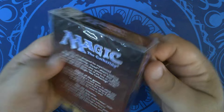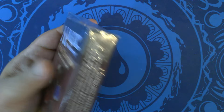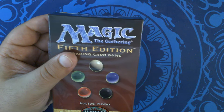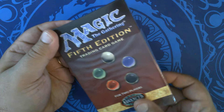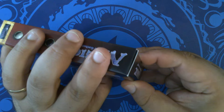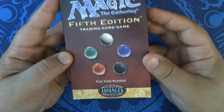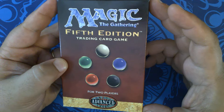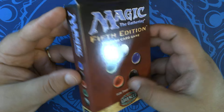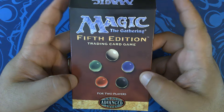Let's see what's on here. According to the back, there are two 30-card decks and a booster pack of 5th edition. One of the things pioneered in 5th edition was this double-sized deck box, which was used up through — I think it was 7th — for two-player starter games.